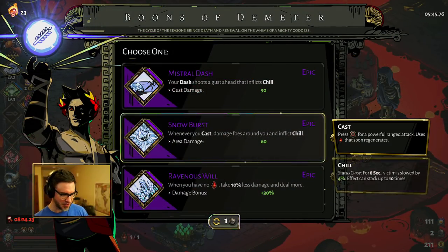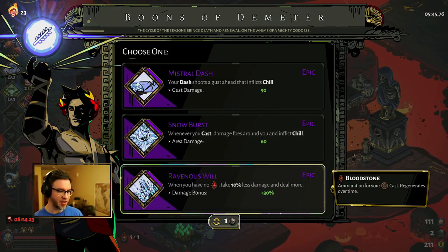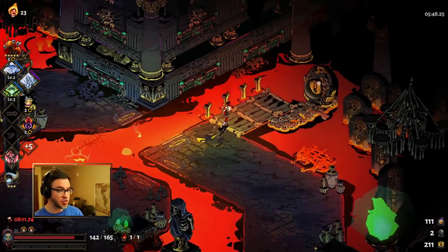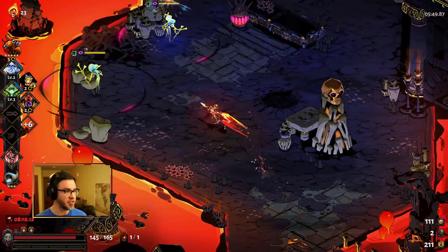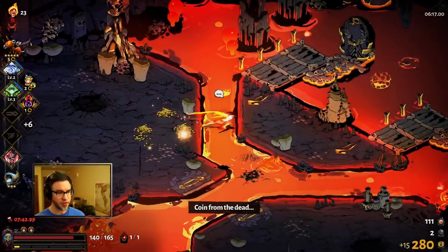Ravenous Will — when I have no cast stones, I get bonus damage and 10% less damage taken. With Stygian Soul that's very easy because you just have one cast stone, so you can get rid of it easily. Now I'm not going to use it now because I'm cursed by Chaos — if I use it, I will lose health. We got some money; that was money or nothing.